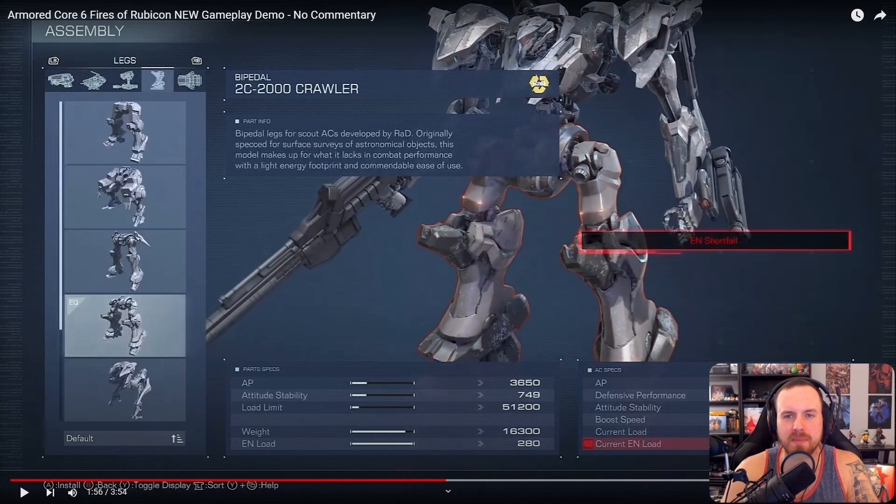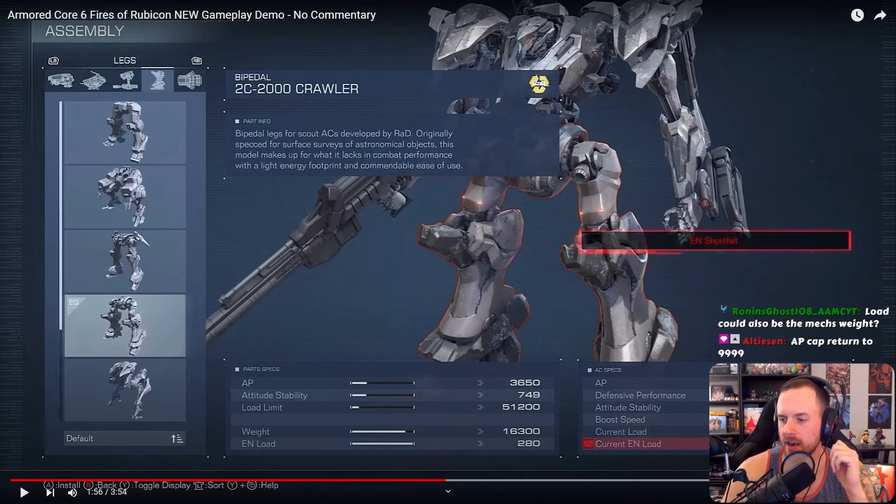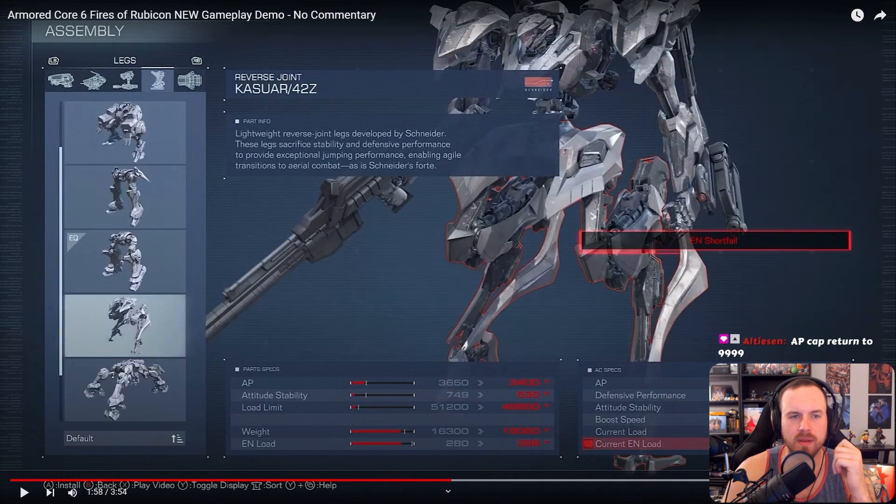These are the crawler legs made by RAD. In that first part of the video where that AC was flying through the air, one of the buildings said RAD on it as well. Bipedal legs for scouts developed by RAD — originally specced for surface surveys of astronomical objects. This model makes up for what it lacks in combat performance with a light energy footprint and commendable ease of use.